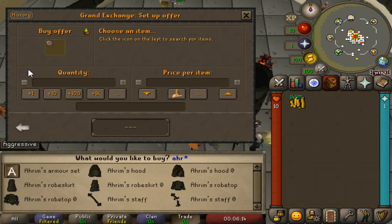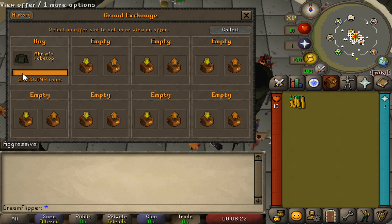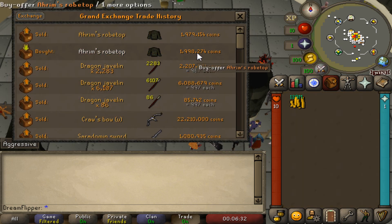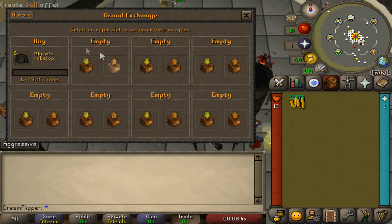One item set that always works pretty well is the individual pieces of barrows. So for example, if we do the Rims Robe Top, just going to price check it — not worth my time to try to guess it. Checking the first margin here, looking like 20k. That's not too bad actually. We'll go ahead and do six of them to start with. Unless you have a ton of money, you don't really need to do the max buying limit, because you can put in more as they come through instead of having a bunch of money sitting there doing nothing.